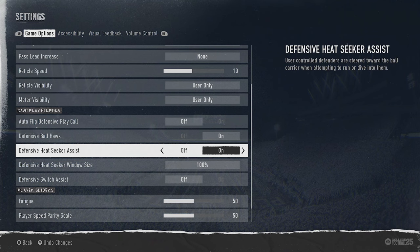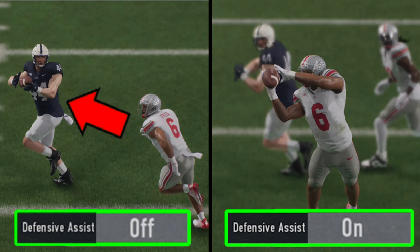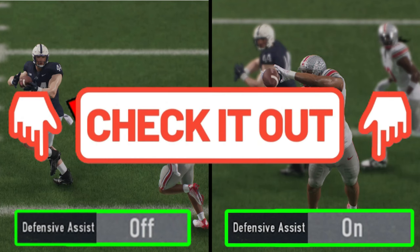Also change your Defensive Heat Seeker Window Size, which increases the rate of that same magnetism toward the ball carrier. You can increase it from 100% all the way up to 200%, which most people probably don't even know is possible. This will really assist when it comes to making tackles. I did a full video covering all the things you can change in the Gameplay Helpers section — I'll have it on screen at the end.